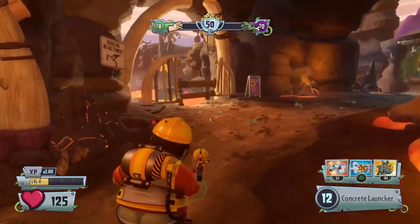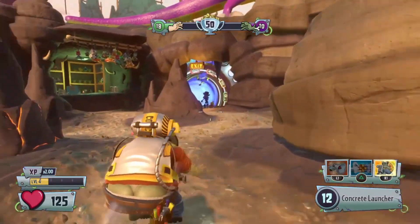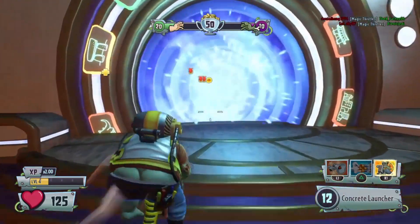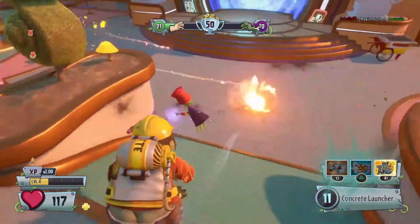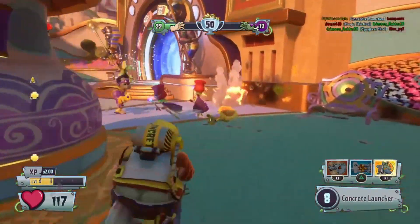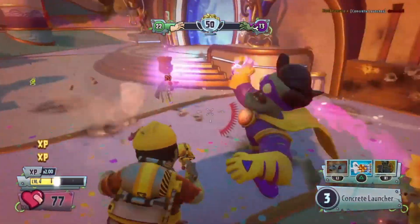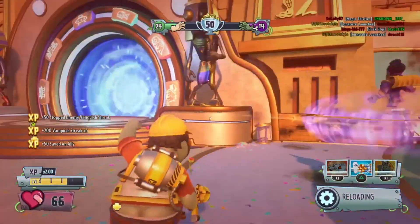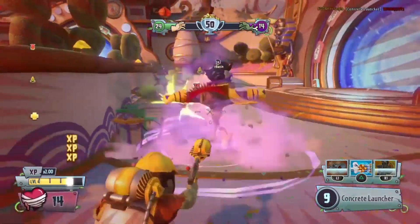Let's talk about his primary weapon, the Concrete Launcher. This does about 20 splash damage and roughly 30 to 40-ish damage if you hit them directly. It scales upward as you upgrade the weapon damage, and I think you can get it up to about 40 or 50 damage on a direct hit. The splash damage on this basic engineer is still pretty good and you're going to find you get a lot of kills just by firing at clusters of enemies.